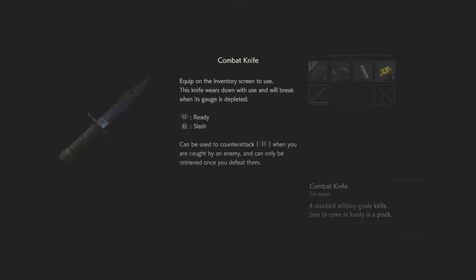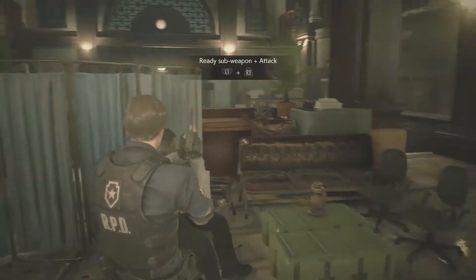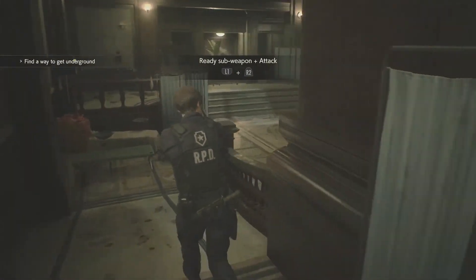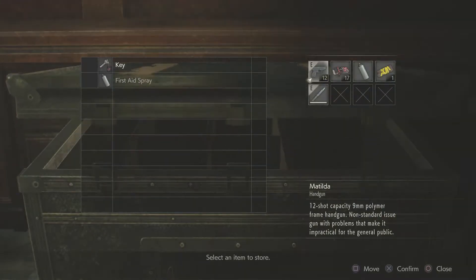Alright, so we've got our combat knife, and now we can actually get somewhere. This knife wears down with use and will break when its gauge is depleted. Ready it with L1 and slash with R2. It can be used to counterattack with L1 when you are caught by an enemy. I don't know if you actually have to defeat the enemy to retrieve it — there have been times where I've been able to retrieve it and the enemy is still alive, so I'm not 100% on that.